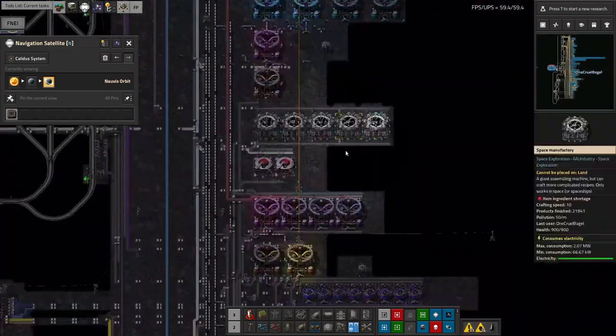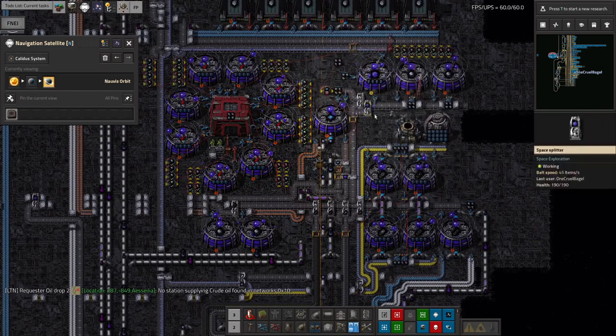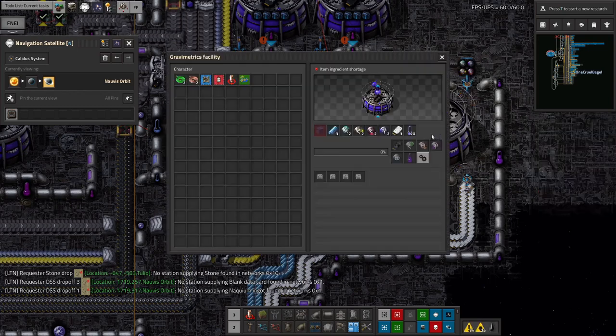Back down in the Deep Space Science area, I've been messing around quite a bit with the Arcospheres - there'll be a video about that coming out on Friday. I've now expanded this area a little bit. We've got a gravimetric facility over here that's producing the next data card for the next science pack.